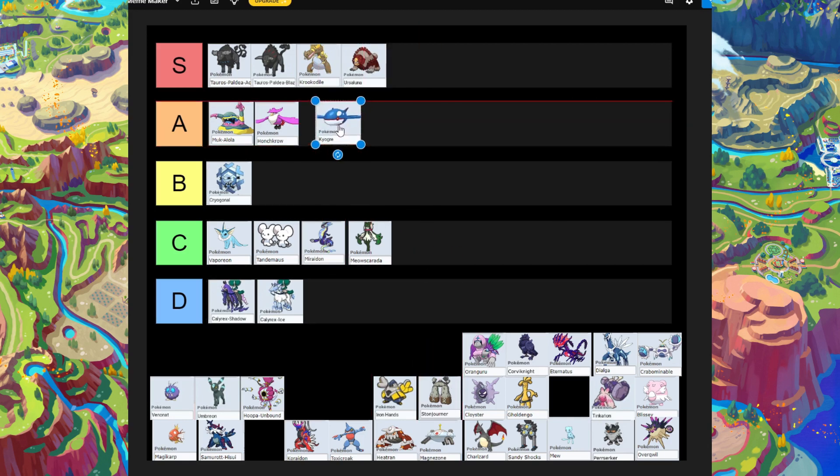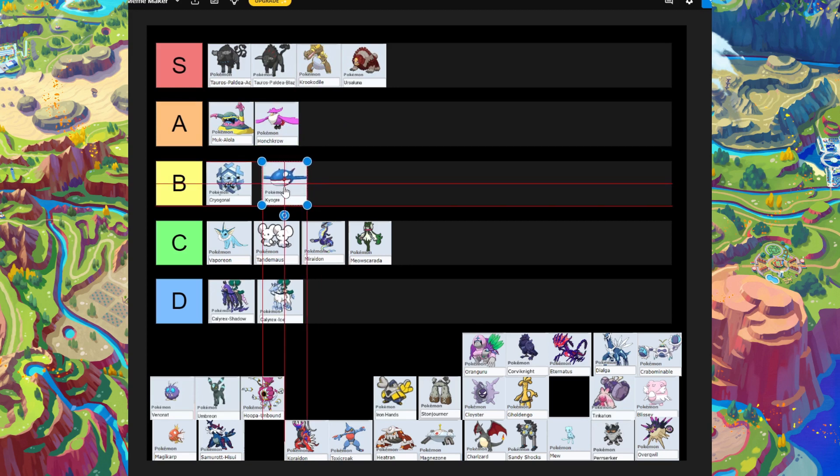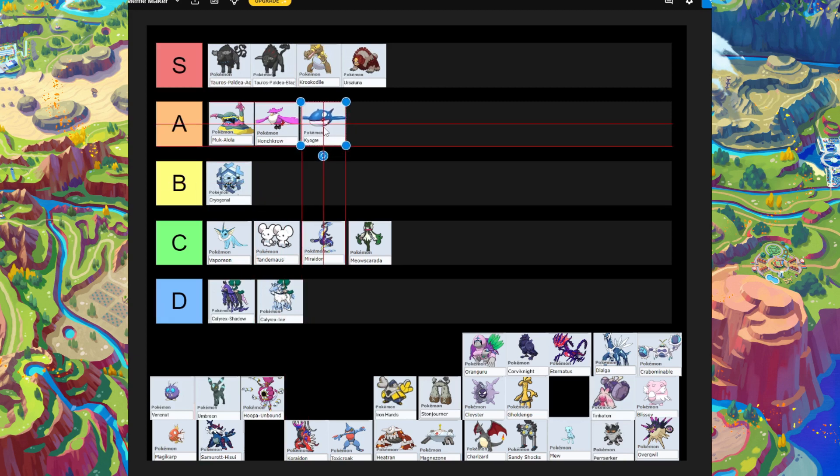Next is Kyogre. It can do a lot of damage but it does need a lot of build. I'm giving it A-tier because it is a Pokémon that does massive damage to opponents. The reason I put it in A rather than S is that there's a Water Pokémon that does a lot more damage than Kyogre and is a lot safer too.